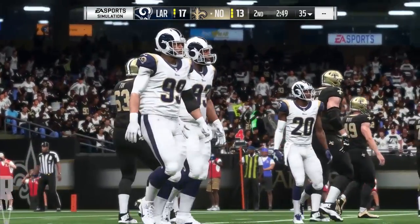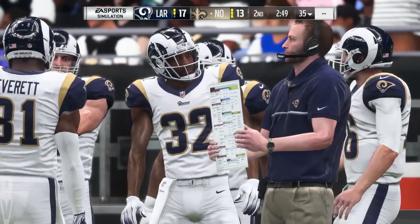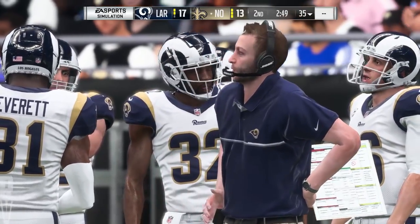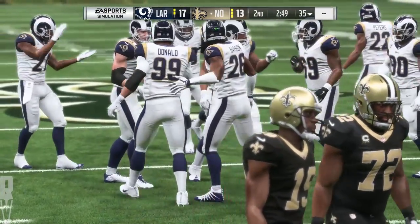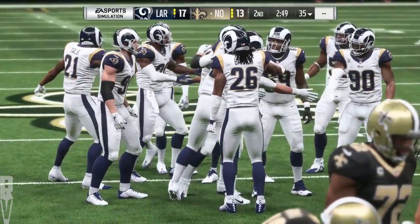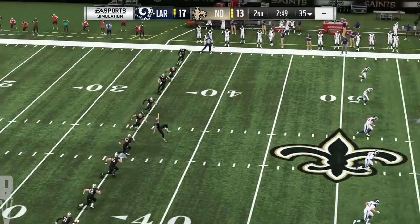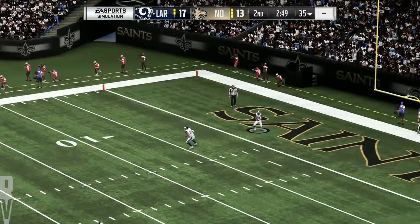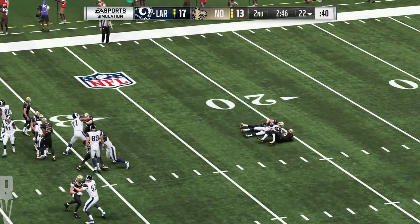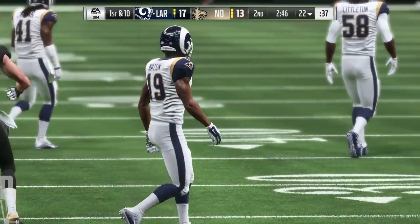No problems in the field goal department so far — he's two for two. Pretty reliable here in this game. That bodes well for them if they need him late in the game — his confidence should be sky high. Following the field goal, Lutz to kick it away. He'll get it up past the 20 to the 22-yard line. Out on the field, here comes Los Angeles. They're starting to pull away with this one — early in the first quarter they didn't look so great offensively. What has changed?